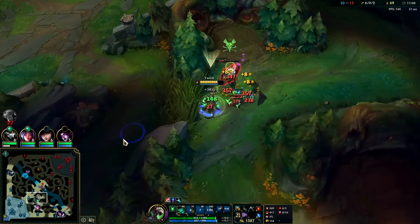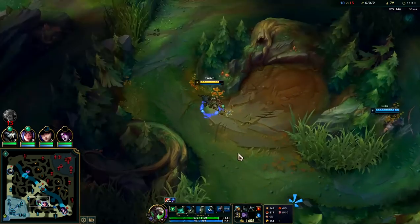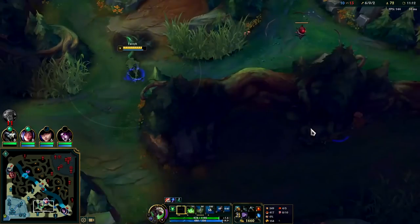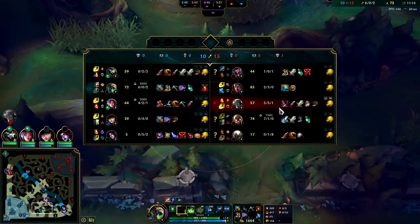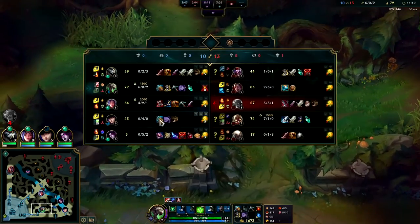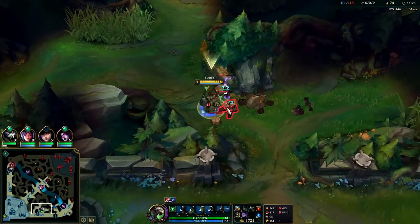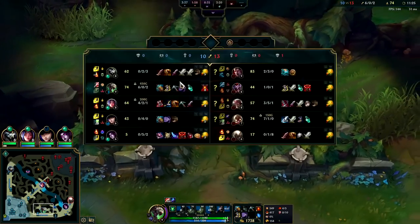I needed to auto attack then W — I accidentally canceled my auto attack with my W because I didn't let the majority of it complete first. Darius is going for Rengar there; Darius has a massive item advantage on him because of the CS and the two kills.